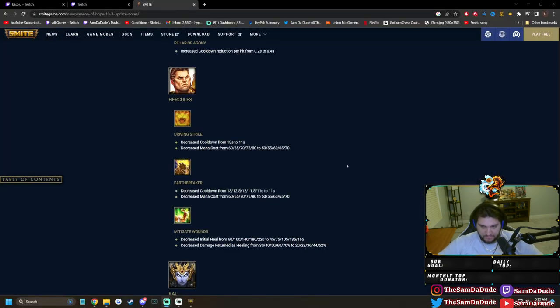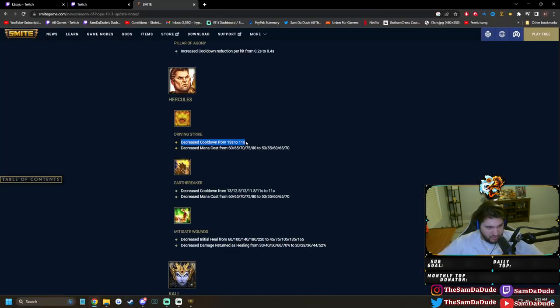I'm just tabbing out real quick so I can show you. He got two seconds of cooldown off of his one and his two. His two always lowered cooldown when you ranked it up, so it was 11 seconds at max rank, but it's two seconds off early game. And Hercules is very good early game, so two seconds off both of these cooldowns in the early game is crazy, and they cost less mana — 20 less mana for your combo.